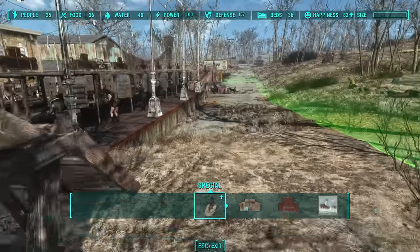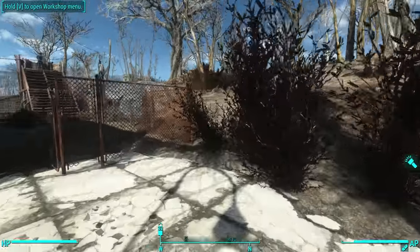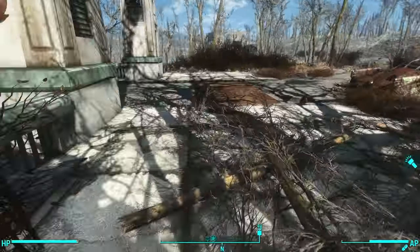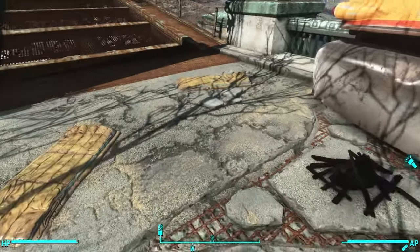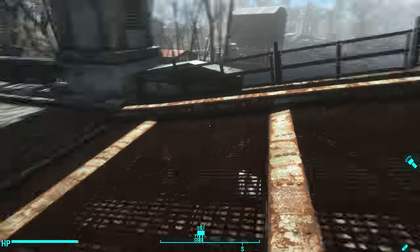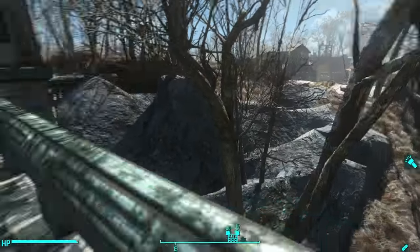I also have another guard tower here. One thing you might not know is that even though what I'm about to show you is not an enemy spawn point, it is a place where enemies spawn quite frequently. Over here by the bridge, enemies will spawn right here by these sleeping bags - sometimes raiders, sometimes rust devils if you have Automatron installed, sometimes aggressive scavengers. If a settler wanders too close or a provisioner walks by, they'll attack, which could bleed over into your settlement.